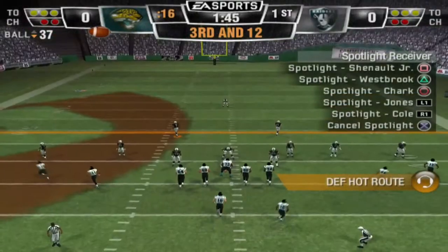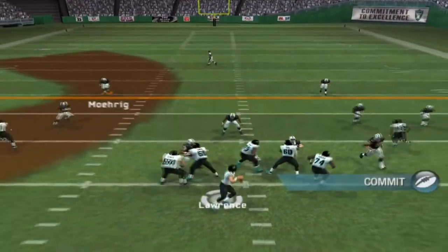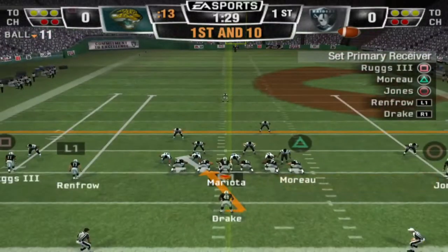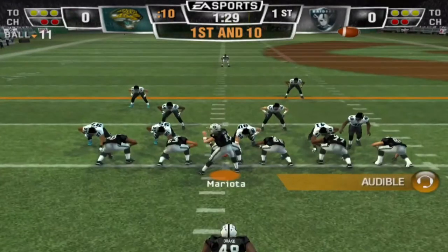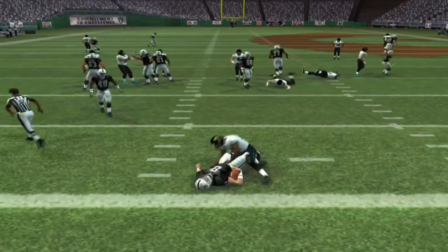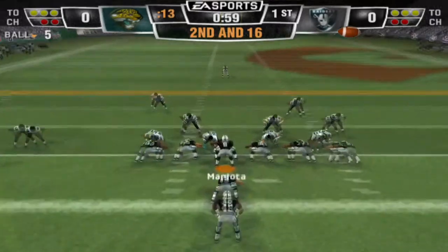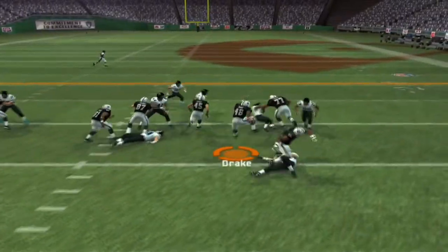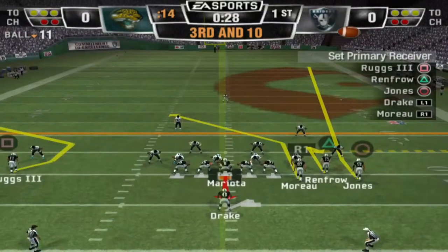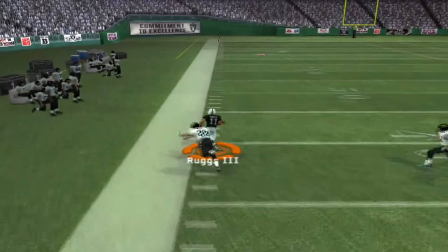The depth on our defensive line is probably the best in the league. We're gonna rotate a lot of guys. This is not a good start for Trevor Lawrence. We pretty much know who our starters are, especially at quarterback. Play action right there — good sack, that's gonna set up second and 16. We're playing the backups — we just want to get a feel for our team.